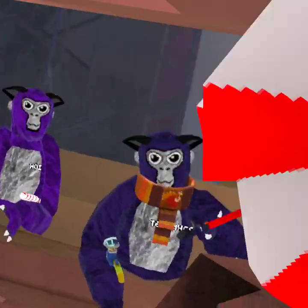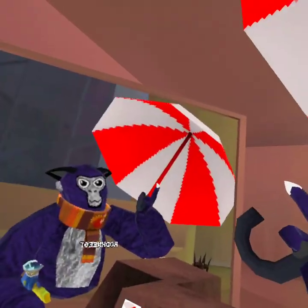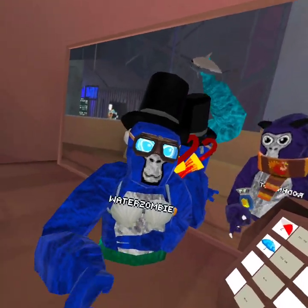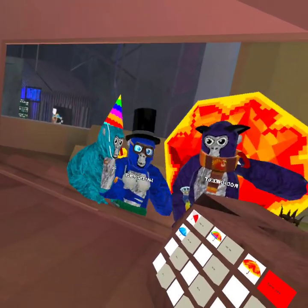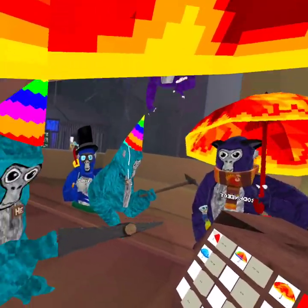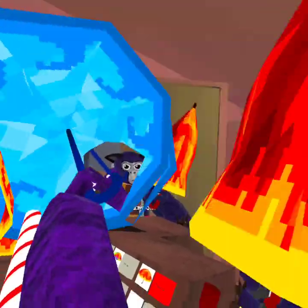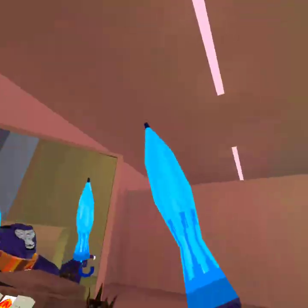So this is the first umbrella — it's like the beach umbrella. Then there's a rainbow umbrella. We have this lava umbrella, my favorite, which I might buy. And then the water umbrella.